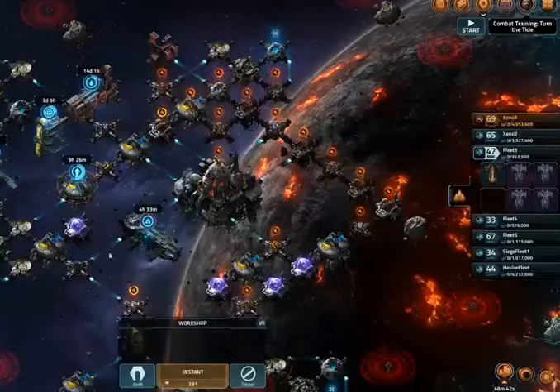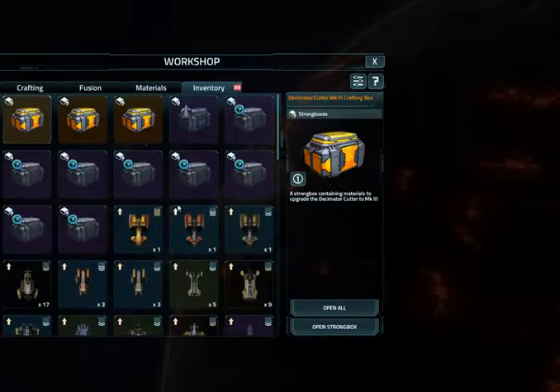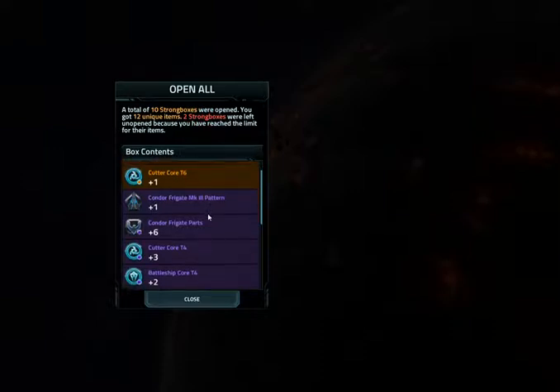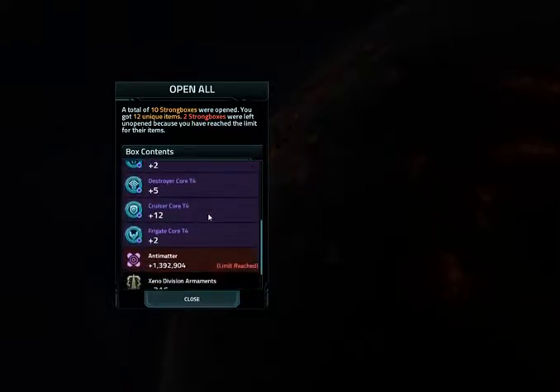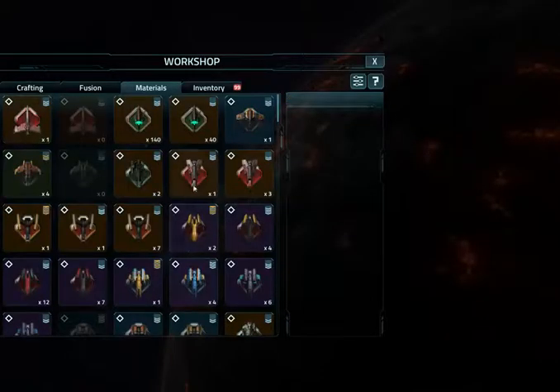I've got some strongboxes to open. Collected these during the event and whatnot. Last event I forgot to open them, so here we are — open them. I got crafting stuff and antimatter I didn't really need and couldn't use. But there we go — pretty cool.